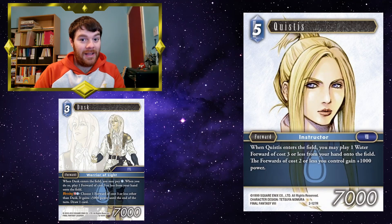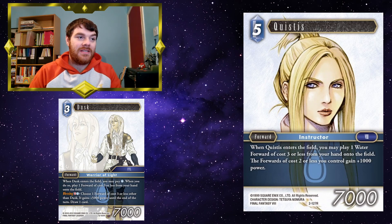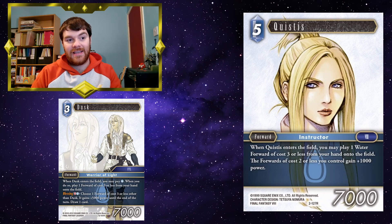So Quistis — a card that was barely even played in Opus 2, but I love her because she's my favourite Final Fantasy 8 character. When Quistis enters the field, she can bring in Dusk, and you can then pay the 1 water from Dusk's ability to bring in something else, which is fantastic. She also gives a little buff to 2CP forwards or less, so if Dusk brings in a smaller forward, they get a buff from Quistis as well. Effectively, you're paying 6CP to gain 3 forwards, which is pretty good.